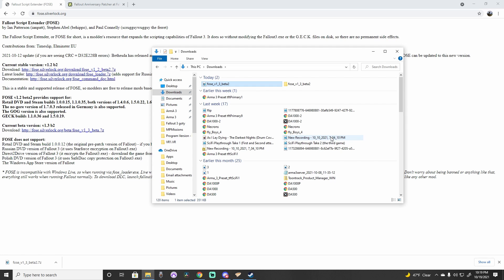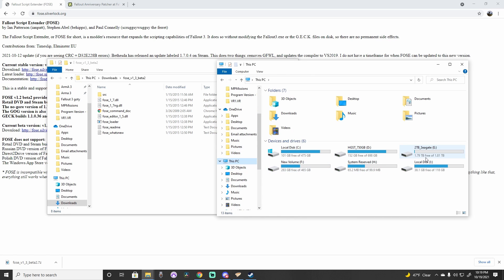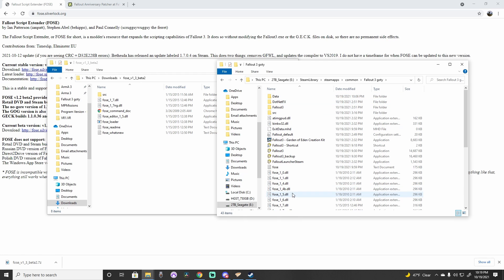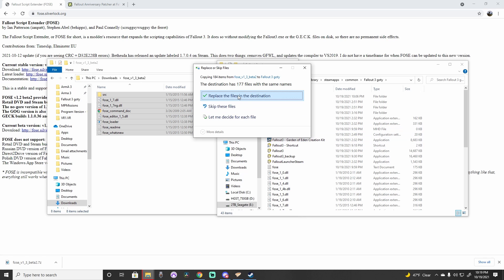After Foz has been extracted, open the folder along with another File Explorer window. In the other window, head to your Fallout 3 folder. Once located, drag all the files from the Foz folder into your Fallout 3 folder. If you had Foz previously installed, go ahead and replace the files just in case of an issue.